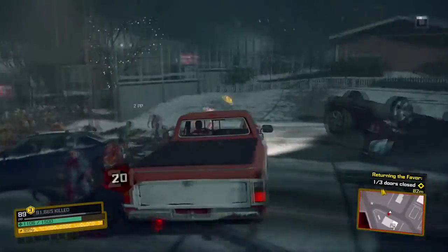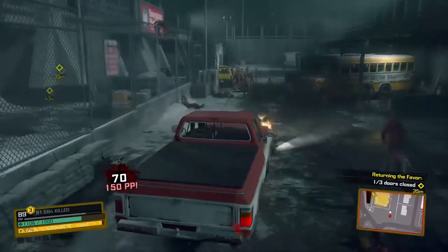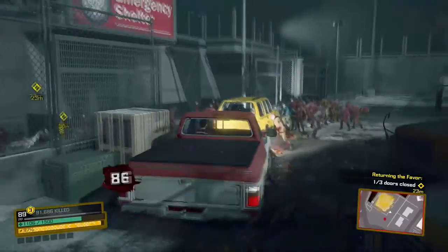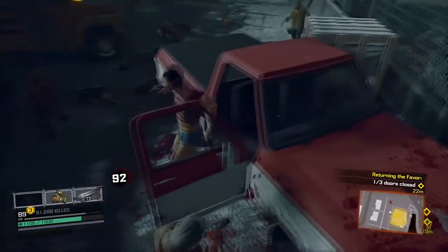The super zombie is a radiating glowing one with the red icon above its head. Grabbing a vehicle is not required, but it is most preferred because it makes the glitch so much easier to accomplish. Park the car at the entrance. The idea behind this is to prevent the flow of zombies from entering the shelter so they will not interrupt you while you're trying to glitch.